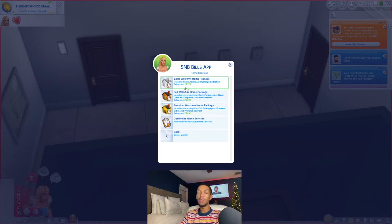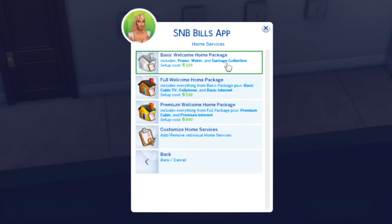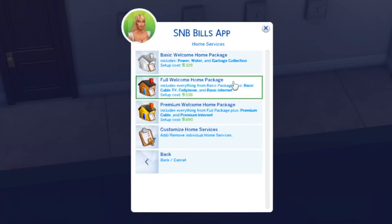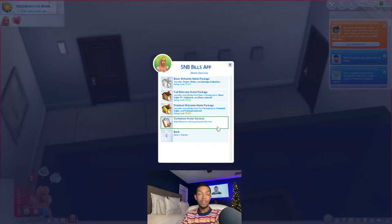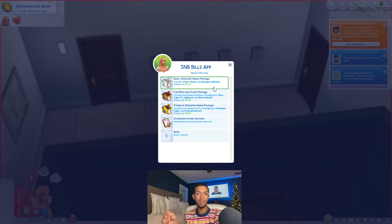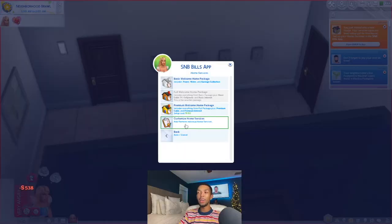You have different packages now. Before you would just have to go through and pick every single one and they would kind of add up. Now you have packages that are more discounted. You have the Basic Welcome Home Package which is power, water, and garbage collection. Then the Full Welcome Home Package which has everything from the basic package plus basic cable TV, cell phone, and basic internet. The Premium Welcome Home Package has all of that plus premium cable and premium internet.